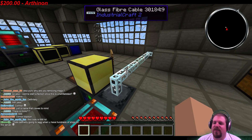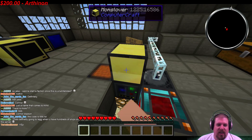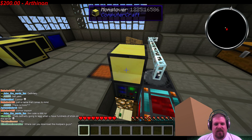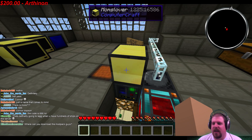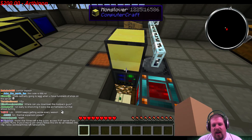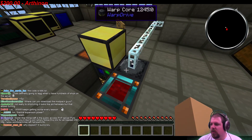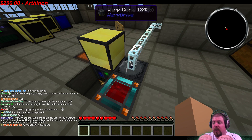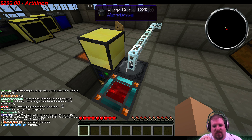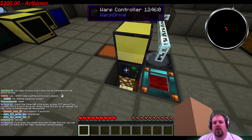For those who don't know IC2, that's a lot of power. You also have to have an advanced computer — only an advanced computer will work. You put the advanced computer on top of the warp controller. The warp controller and warp core are horizontal; you can't put them on top of each other, they have to be in a flat line.